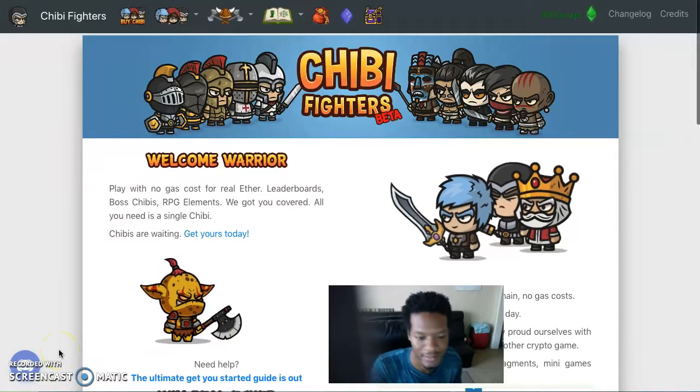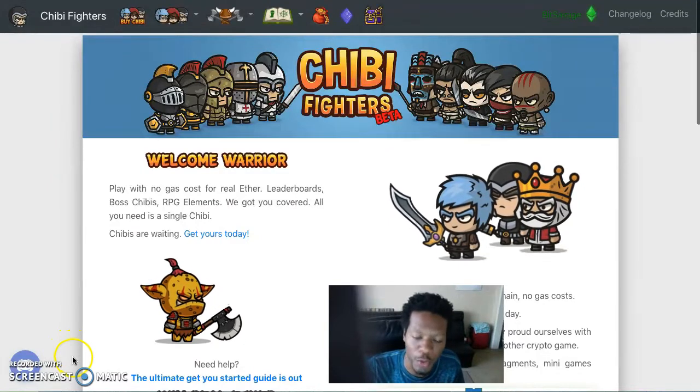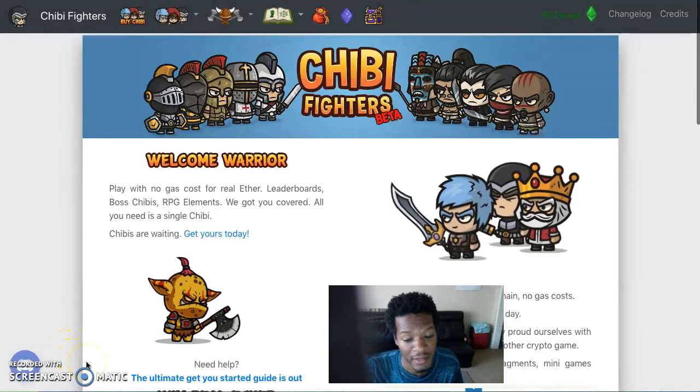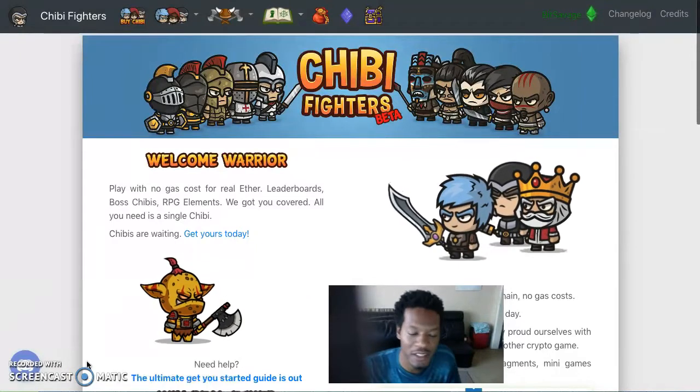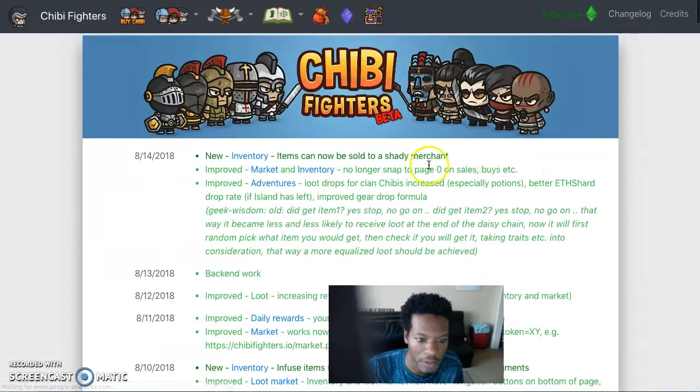This is Chibi bringing you another recording and update. There's been some incredible changes and good updates. Go to the channel log — on the 13th there was a lot of back-end work. New inventory and items can now be sold to shady merchants. That's cool. Improved market and inventory, improved adventure loot drops — you're getting more stuff.